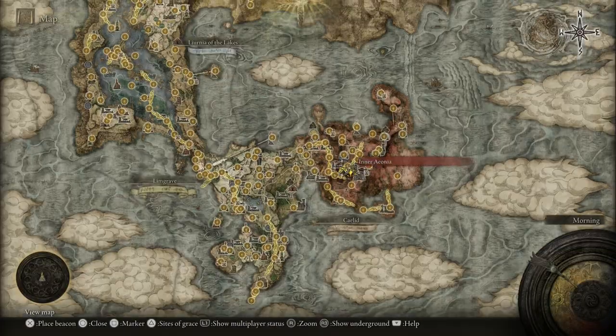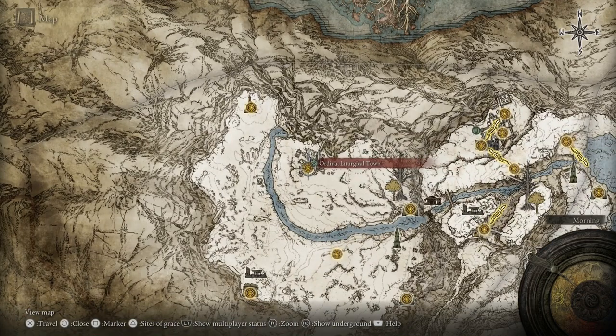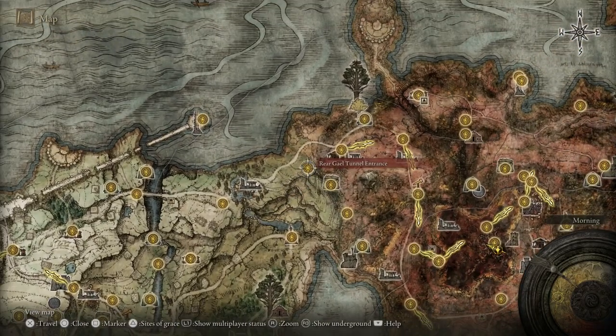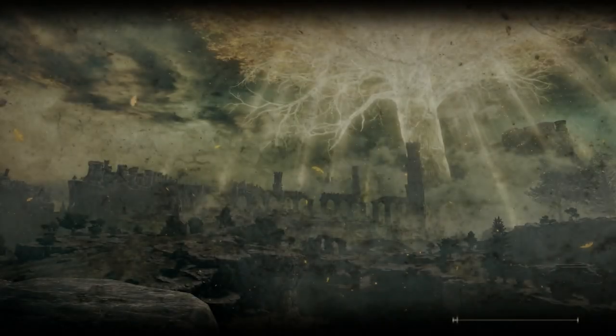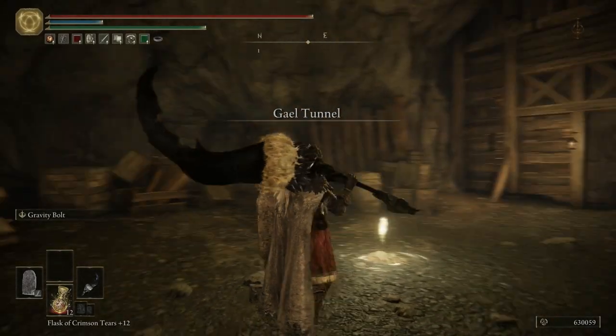Now that's done, we can head back to the snow field and do the Haligtree area. There will be invisible enemies, which is why we got the torch — I'm not going to fight most of them, but having the torch lets us see them so we can run past. Actually wait — I just remembered another area I've never done. I'm going to go do that real quick.